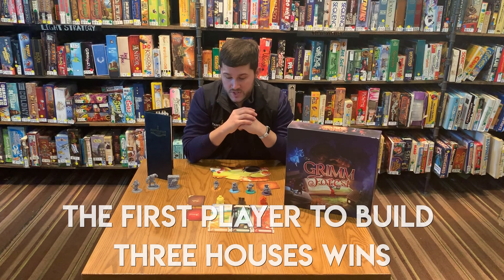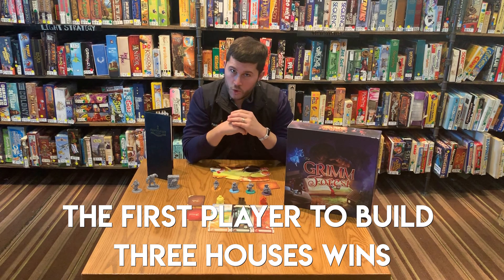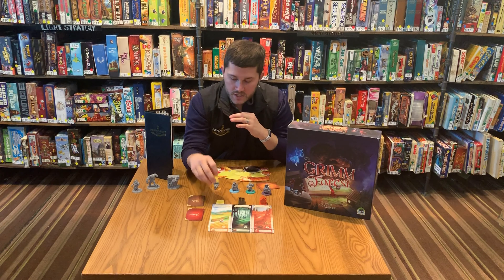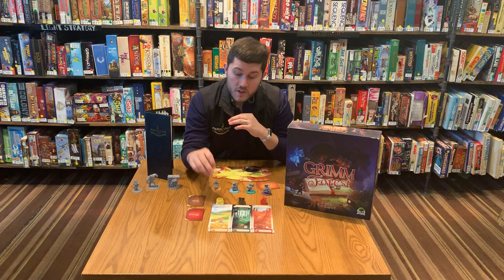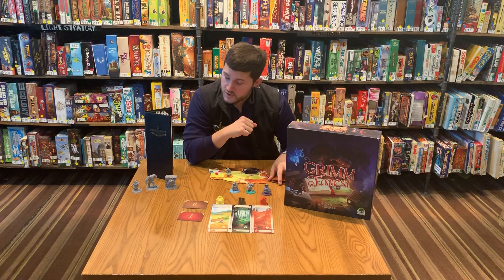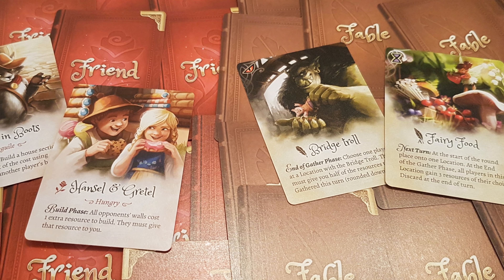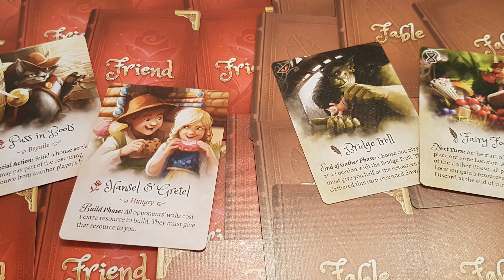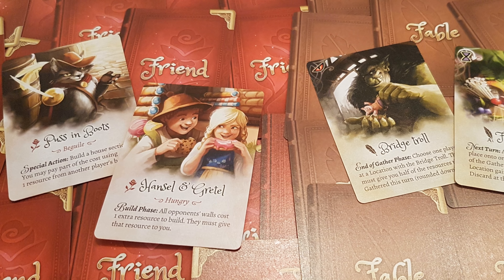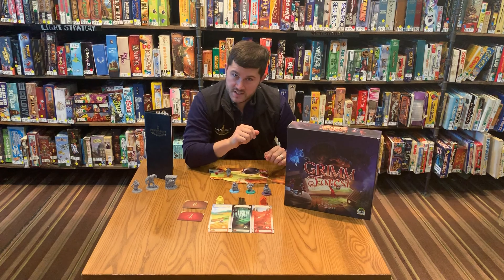As you gather these resources you will then begin to build sections of your house, whether it be the floor, the walls, or the roof. As you do this you will have the ability to utilize fable cards to impede your opponent's progress, and you will have the ability to access friend cards that will grant you special abilities to hopefully improve your chances of success.